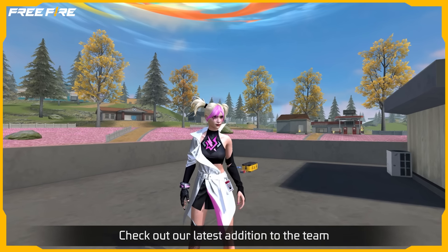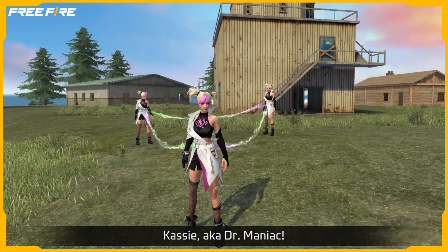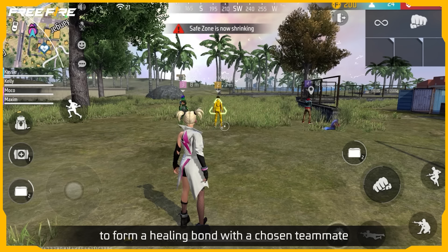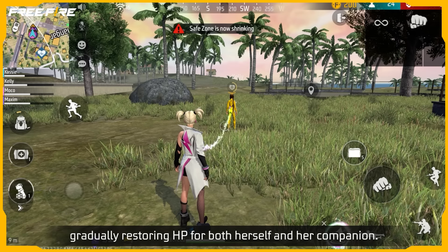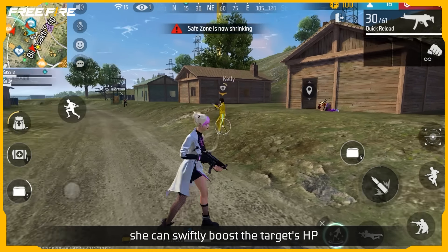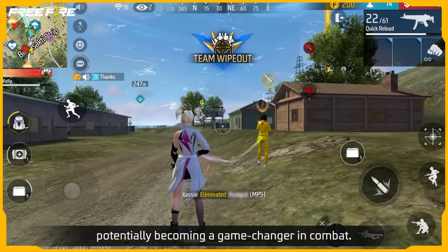Check out our latest addition to the team! Cassie, aka Dr. Maniac! This quirky girl has the unique ability to form a healing bond with a chosen teammate, gradually restoring HP for both herself and her companion! When she activates her skill again, she can swiftly boost the target's HP, potentially becoming a game-changer in combat!